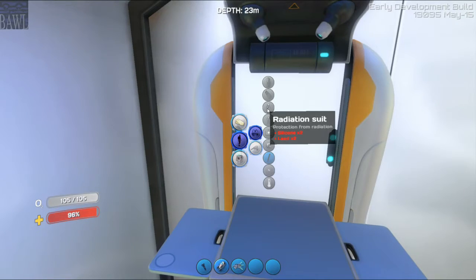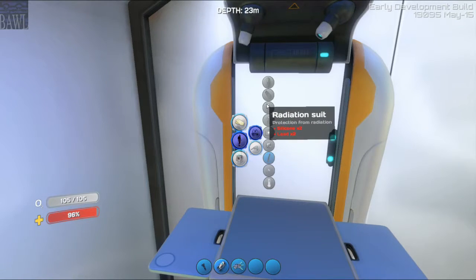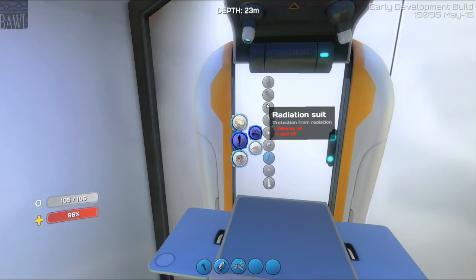I found out that the Reaper Leviathans — whatever their exact name is — are unable to attack the Cyclops ship. And once I found that out, I decided I needed to build one first, so I could safely get out there and also explore the area a little bit. I do know that only three of them can spawn at a time, and sometimes none will spawn — it's kind of randomized. That's the goal for this video: explore the Aurora and see what it has to offer.